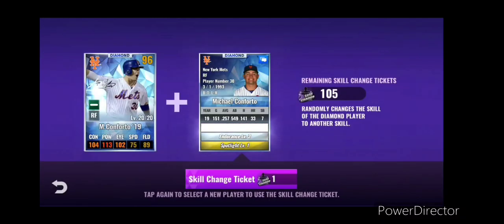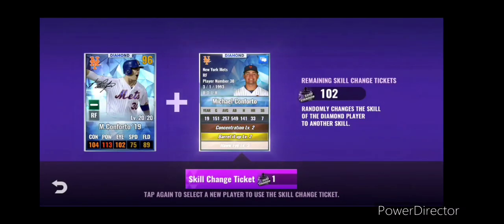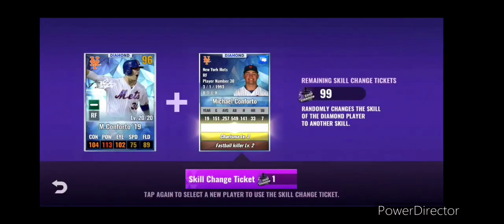Slugger instinct was your top skill set, but now a lot of people are nerfing charisma. I really want two of the good gold skills. I did pass on prediction and batting machine because they were all level one. Slugger instinct, the legend, laser beam - what a waste of a triple gold. Imagine if that was like charisma, spotlight, slugger - that would be great.